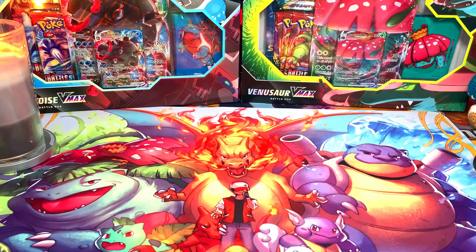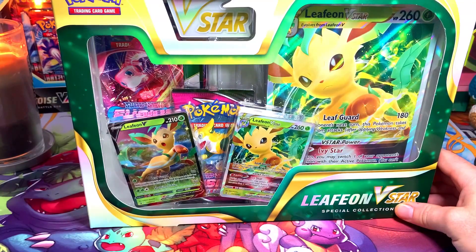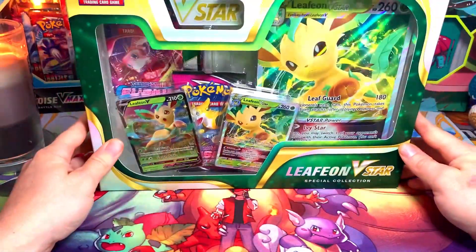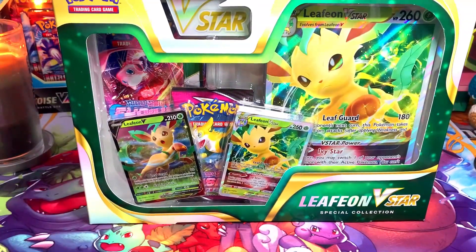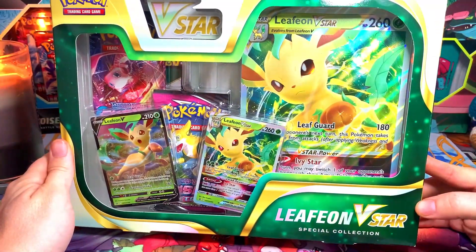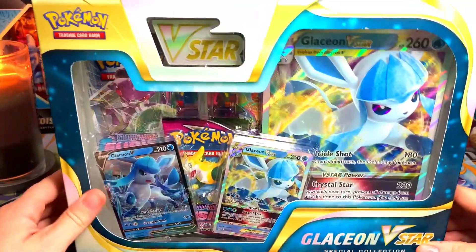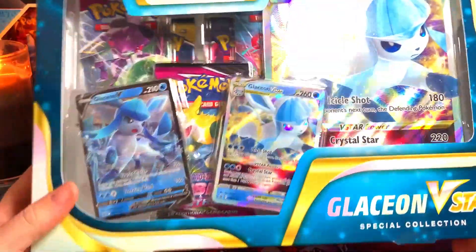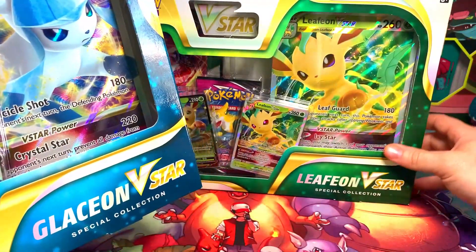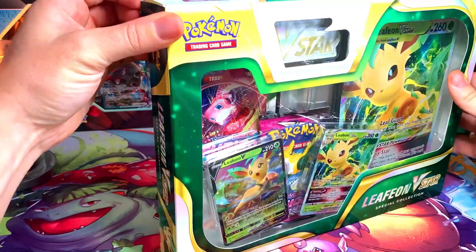I went to Walmart — there was nothing. I checked a local Dollar Tree — nothing. GameStop — nothing. Finally I went to a Target and they had the brand new Leafeon V-Star box, and they had the Glaceon as well. So we're gonna crack both of these today just to kind of check them out. I honestly just wanted them for the V-Star promo cards inside the boxes.